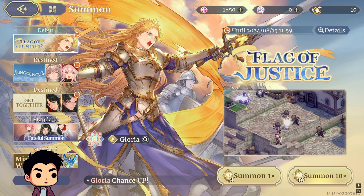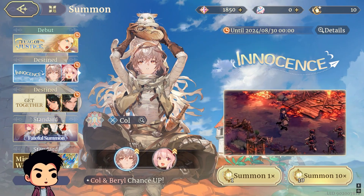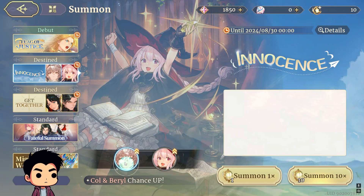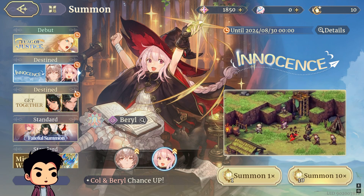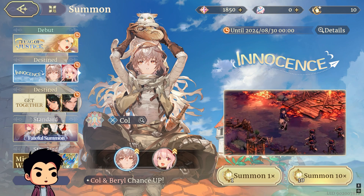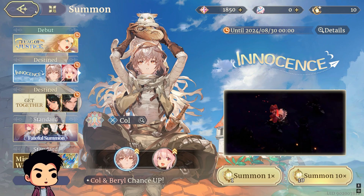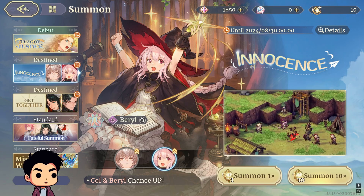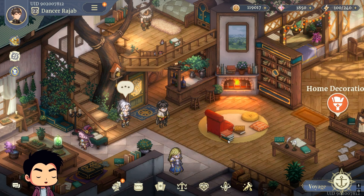Don't summon on the Beginner Banner — the whole point of rerolling is you want to beat pity on the limited banners. On tier lists for early game, you really want these two especially — more so one over the other. I've got all three. Essentially just grab whoever you want, look at a tier list online, there's tons of them. Pick who you want and summon for them. Just don't summon on the Beginner Banner, because once you finish getting who you want, you can get a guaranteed legendary on the Beginner Banner.